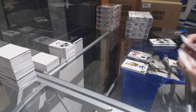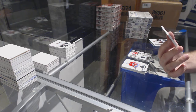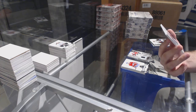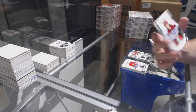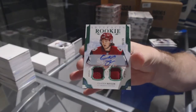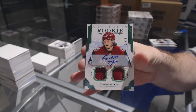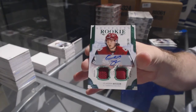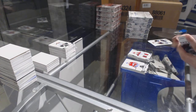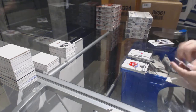That's a nice one. Number 35 — an Emerald Dual Jersey Patch rookie autograph for the Coyotes, Clayton Keller. Rookie Redemption for the Rangers.